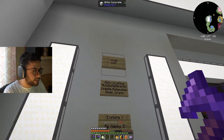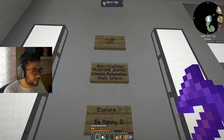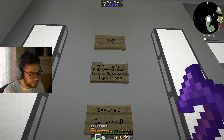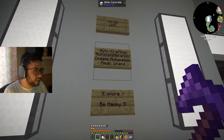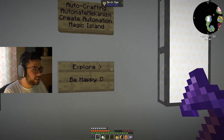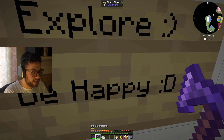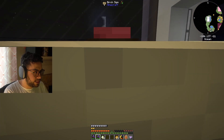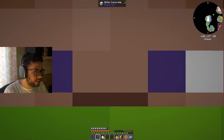When we enter the room we have our to-do list. On today's episode: auto crafting, automate Mekanism, automate some Create machines, make a new island for magic, explore — and most importantly, be happy. It's on the to-do list, it's on everybody's to-do list!